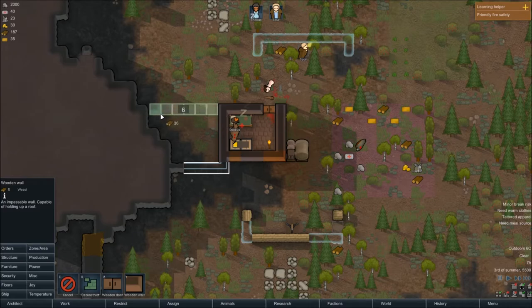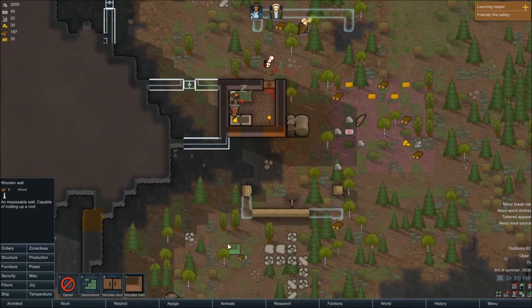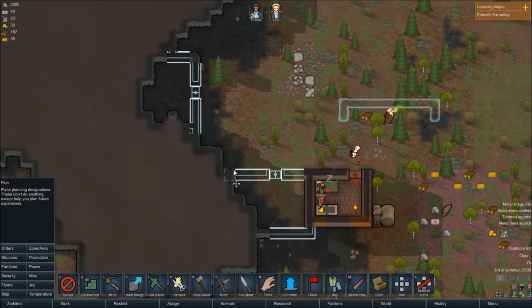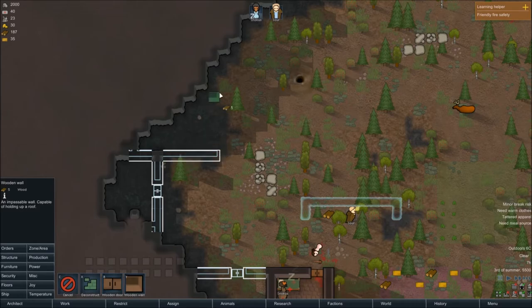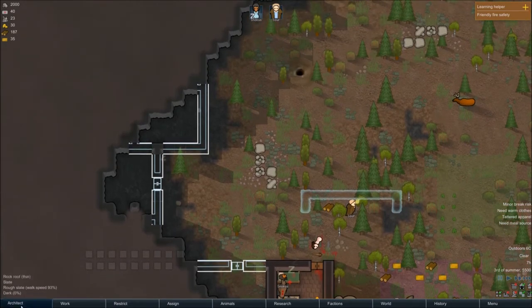First off, I'm going to build another bedroom — so this is going to be one bedroom and then another one over here. These are proper bedrooms for both of us. This can be an entry into the mountain over here if we decide to build a complex in there. I'm going to use a lot of wood right now anyway, and hopefully we can get some stone block production starting as soon as possible.